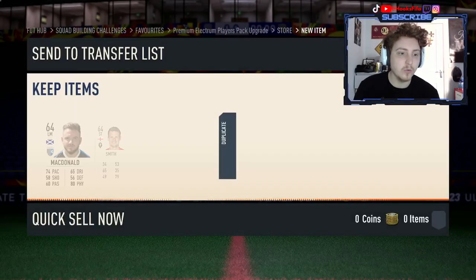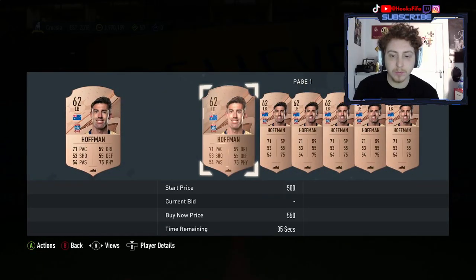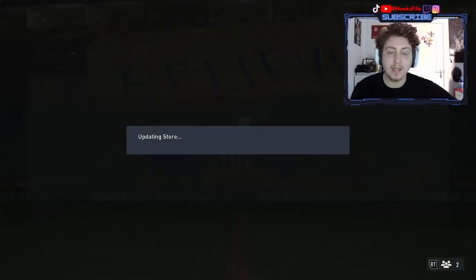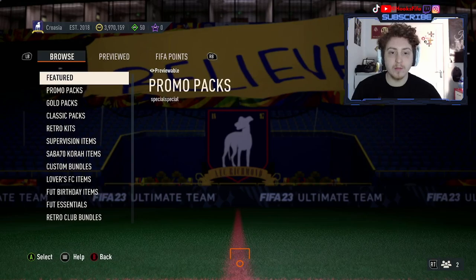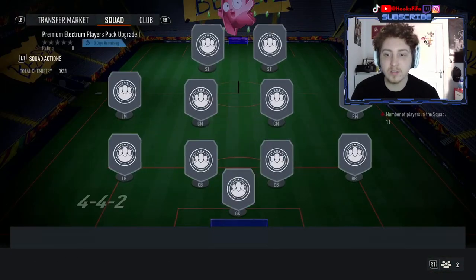This is going to be our pack with the Bronze Rare cards in. We need five Bronze Rares. This guy's a duplicate so we'll sell him — maybe he sells for even 400 coins, which would give us profit. So we keep five Bronze Rares from that SBC and we're able to move on to the first section now.